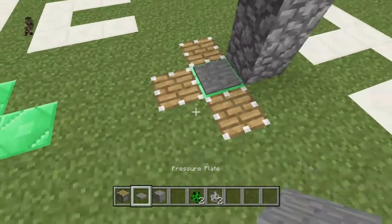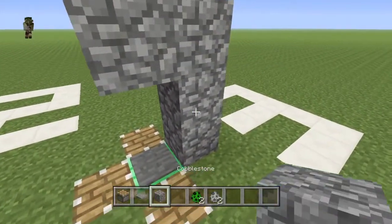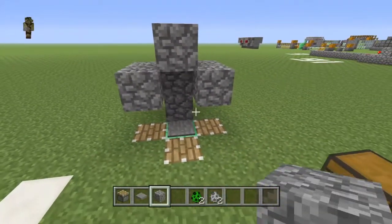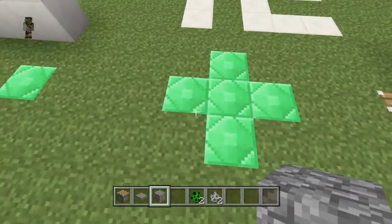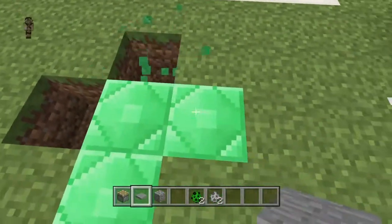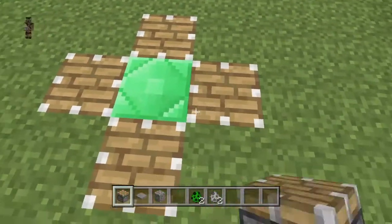The cell for the skeleton is going to be here, so put a pressure plate there. Then put a building block right there so he's going to be facing this way. Then for the creeper's trap section, go one down and put your pistons facing upwards.